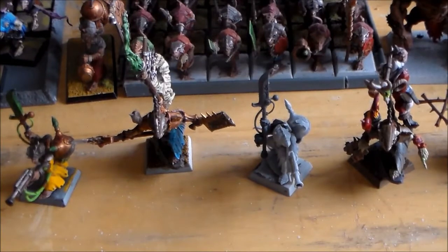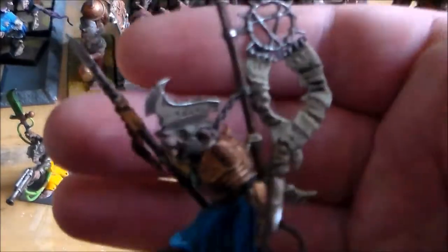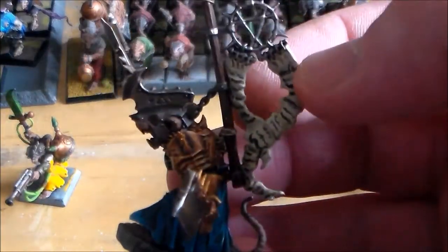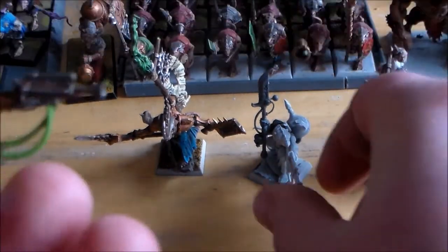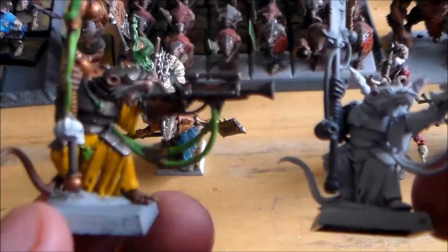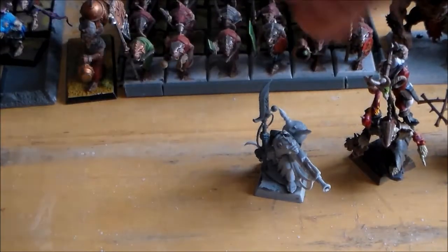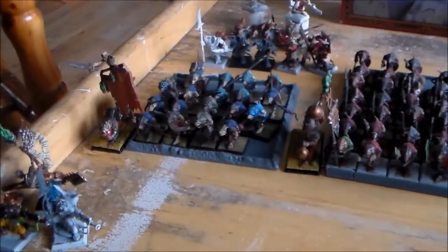Moving on to the heroes, I have a Chieftain which comes in at 45 points. I use this model as the Chieftain because when I go over the upgrade points I'd upgrade him to a BSB Battle Standard Bearer, since he has a banner/flag on his back. Then you have these two guys — the two Warlock Engineers. These are really cheap; basically they're your spellcasters but you have to upgrade them to level one. Without level one they're only 15 points each, so that's 30 points for the two of them.